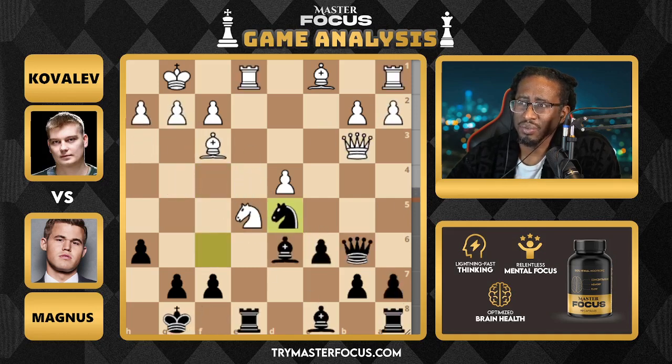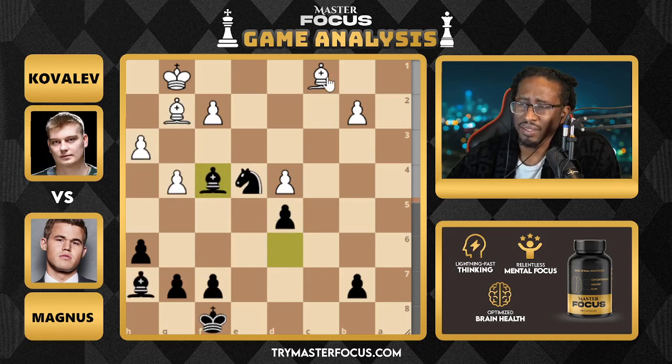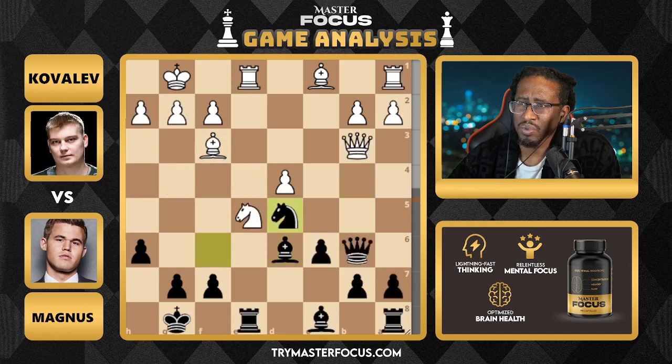You have to do a before-and-after. I think the difference in this position is that white has these double bishops. The eval bar is completely even right now, but I think the key is looking at the position differently. With knight takes, you can't do queen takes because the knight would take — you'd just be down a piece. So this is a really good knight, and you have to get rid of it. That gets rid of a bishop, which we know is valued a little bit more than a knight.